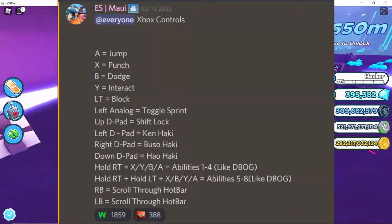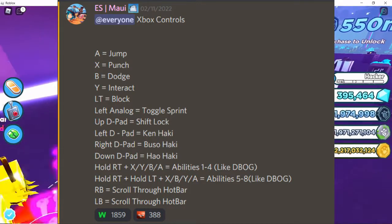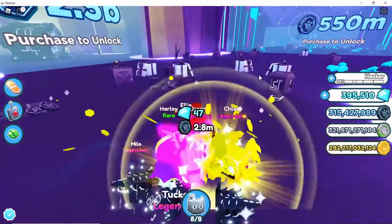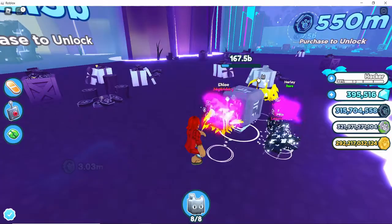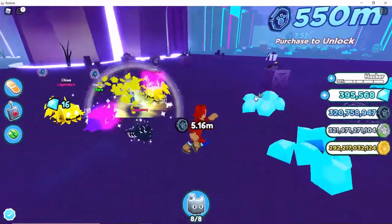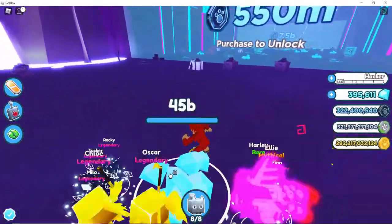Right away I can see that all the hotkeys are going to be using the D-pads. I think that's smart and good, but I also think you should be able to customize your own keybinds, because some people might rather have something else on the D-pads.